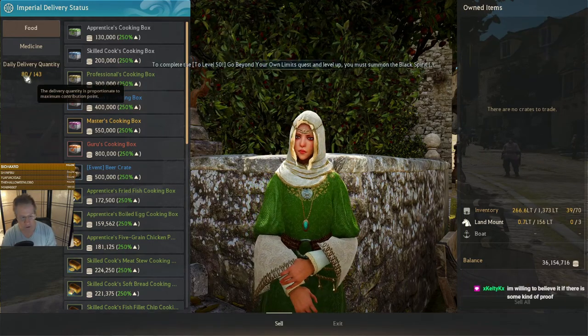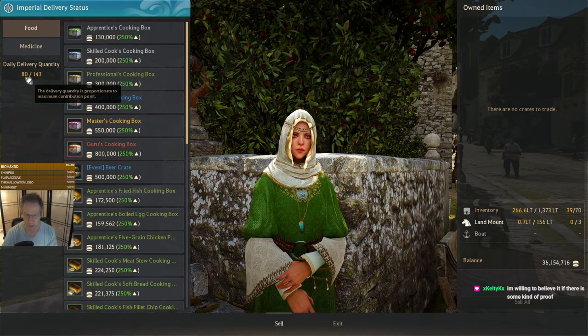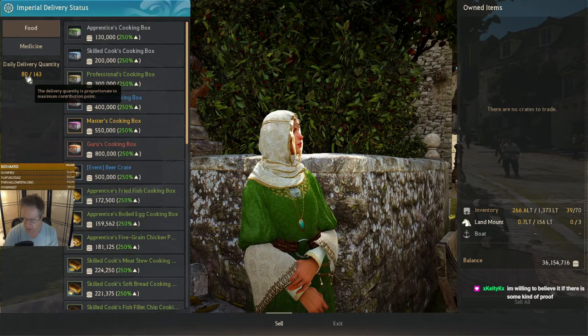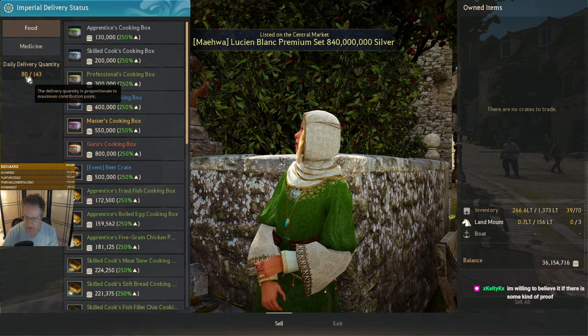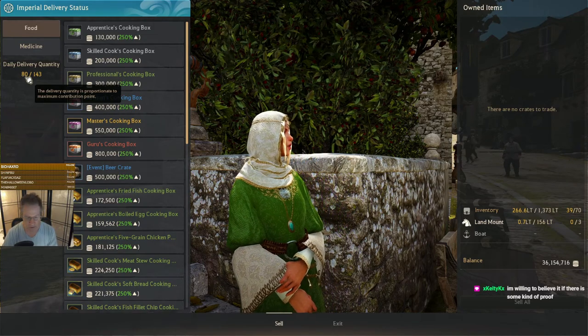And over here on the left, you can see daily delivery quantity. You can do up to half of your CP. So the more CP you have, the more you'll be able to deliver every day. You can't just deliver infinite amounts for this — you can do half of your CP daily on this.